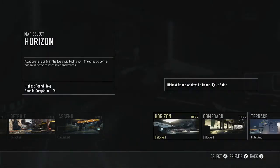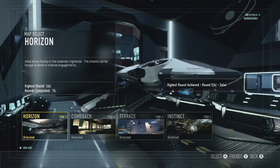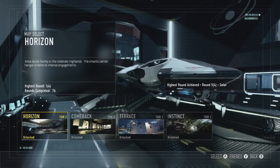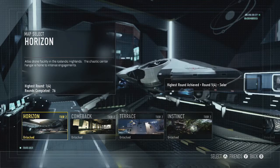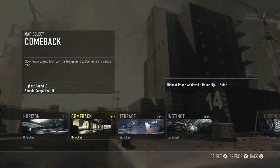Then you have to complete tier two, which is 75 rounds total. There's a glitch on Horizon so you can probably do it quite easily. I just went there on round 76 and that was easier for me that way.